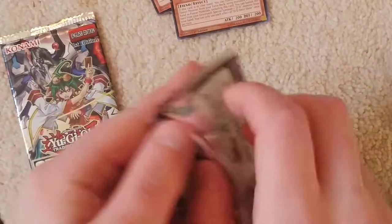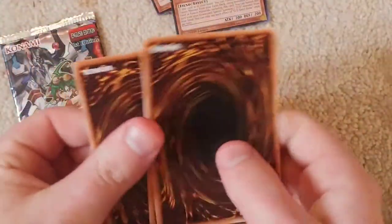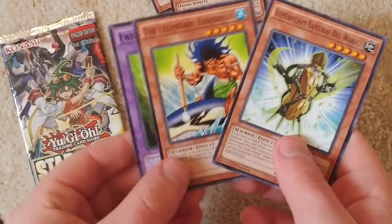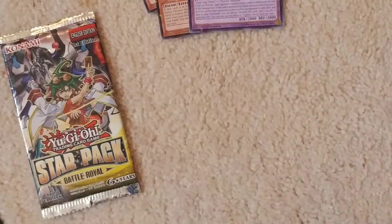Two packs left. Got that guy again — The Legendary Fisherman! And Fright for Sheep. The Legendary Fisherman! Wow! I didn't expect him to be in this set.